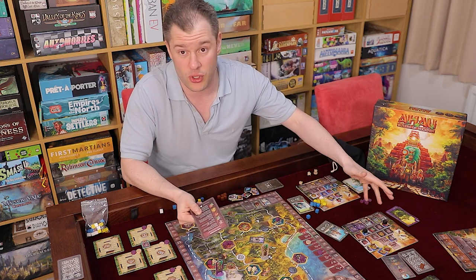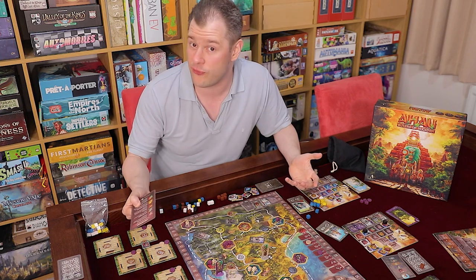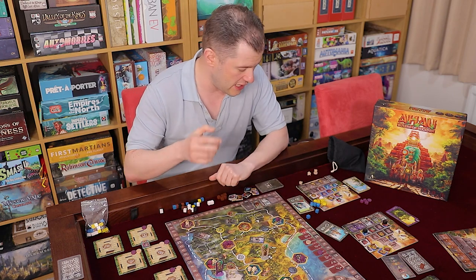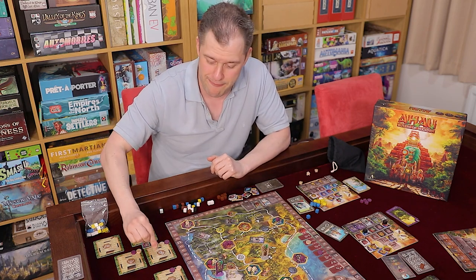You could spend most of the game focusing on one or maybe two gods, or you could diversify and try to activate them all every turn — they just won't be as powerful. Both strategies seem to work quite well. After summoning a god, if you have a pyramid tile with that god's face in your pyramid, you get to place one of your markers on one of the temple tiles.